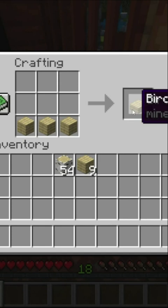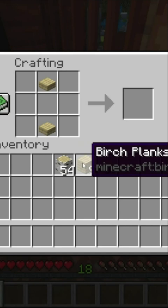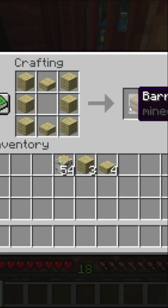Now with the slabs, put 1 in the middle bottom of the crafting menu and 1 in the middle top of the crafting menu. Then get 6 birch planks or any type of plank and put them in a row along the sides like this. By doing that you can get a barrel.